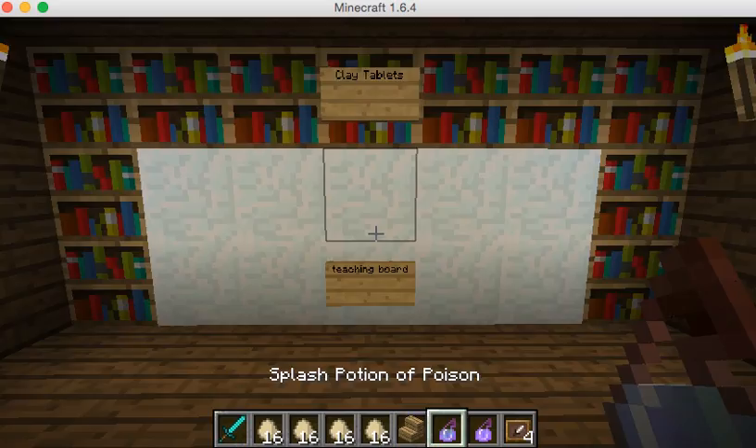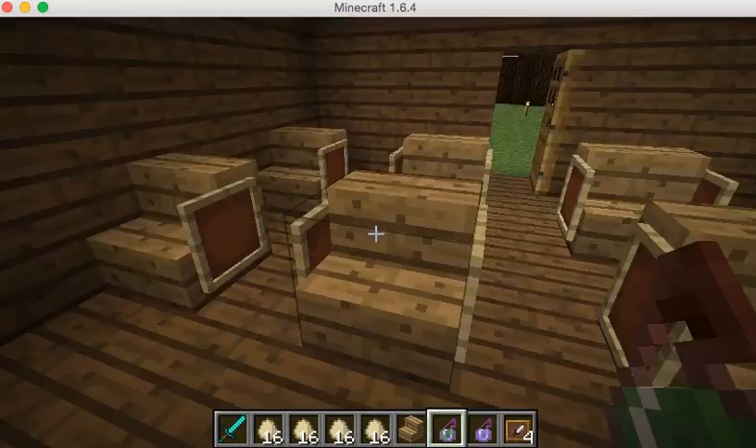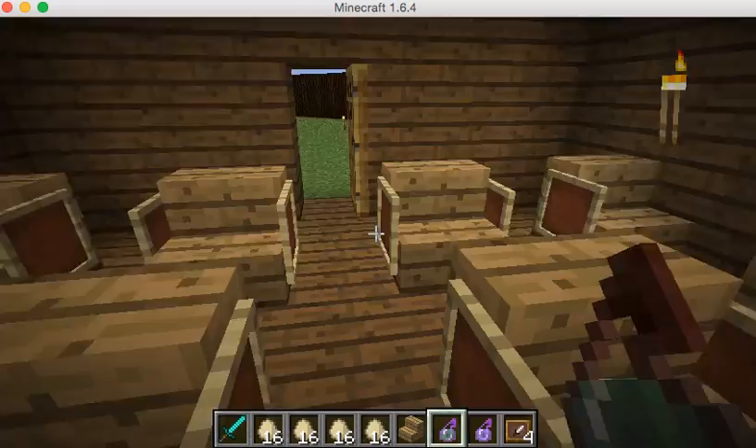These desks are basically where students come in and watch and listen to the teacher. Our written language is called Israelia — it's a name.